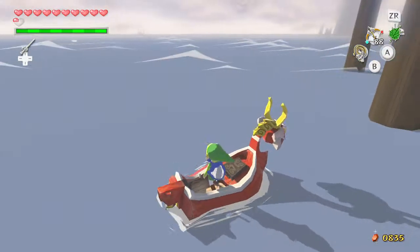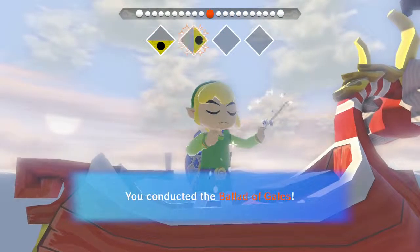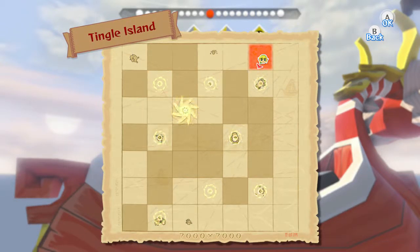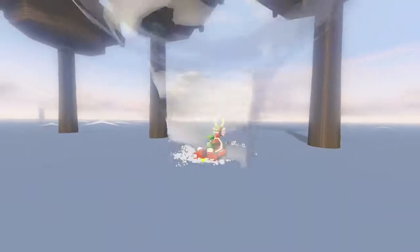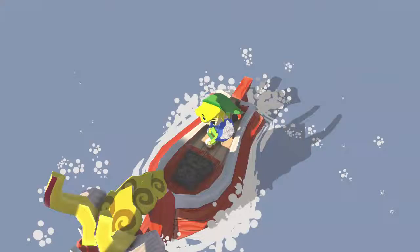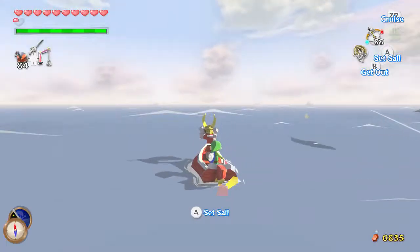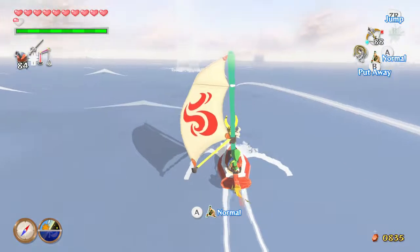I'm an idiot. One of the heart pieces that I completely nullified and completely missed is located in the Forsaken Fortress. Yes, you heard me right — the Forsaken Friggin' Fortress. I'll read it: on the bottom floor of the room with the map of the Forsaken Fortress, in the corner behind the barrels, there is a switch. Step on it, open the gate, and open the chest inside the jail cell for the piece of heart. So yes, there was a heart piece that I completely nullified.